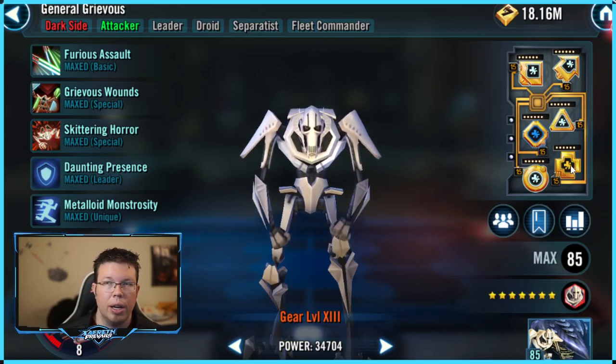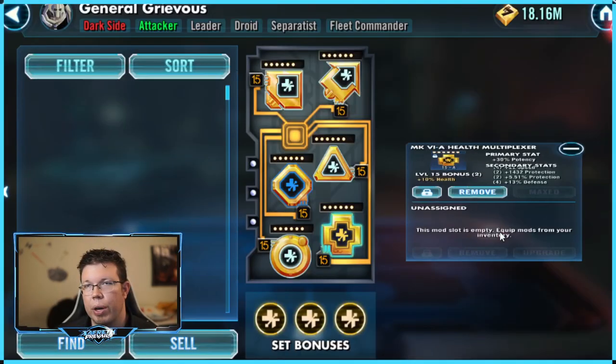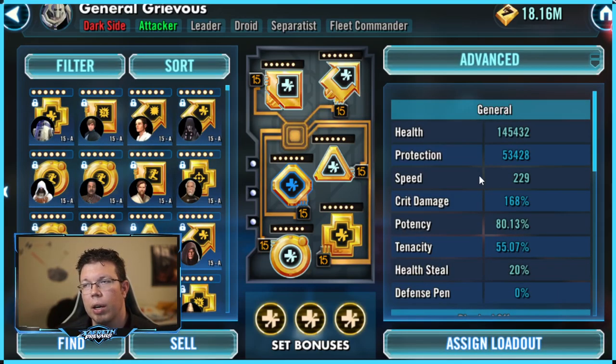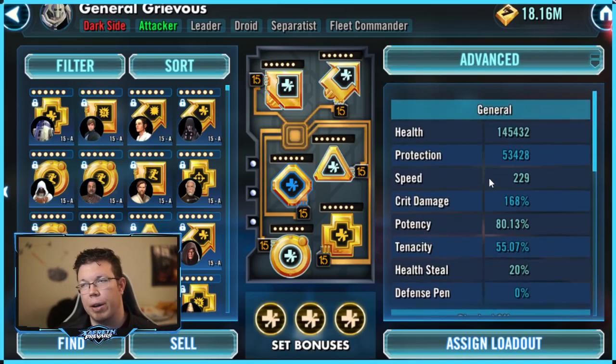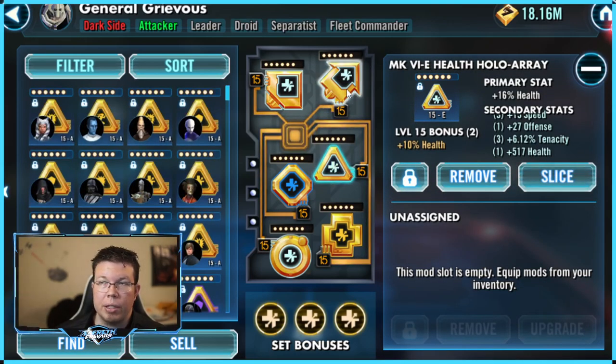His modding is very particular — he does not do damage based on his offense stat. He might be the only character to completely ignore it, because whereas Maul also does damage based on his health, he uses his offense stat as well. Physical offense doesn't matter — don't even think about it. Instead, all of his damage is derived from whatever his crit damage modifier is. If you put a crit triangle on him, he can crit better. But otherwise it's all about health — you want a ton of health. So health sets, health primaries, everything.